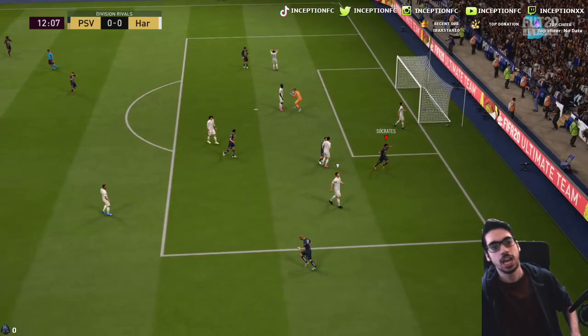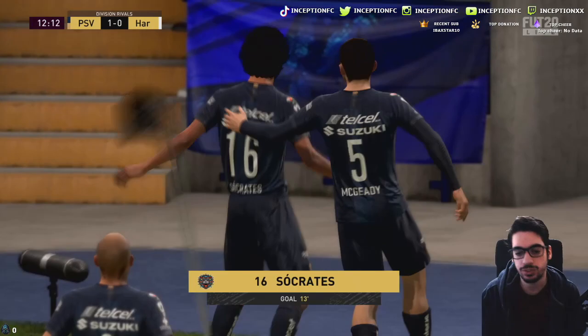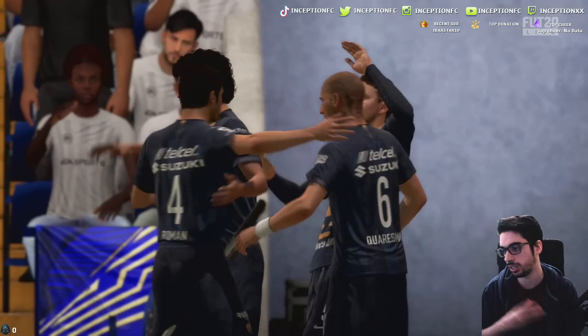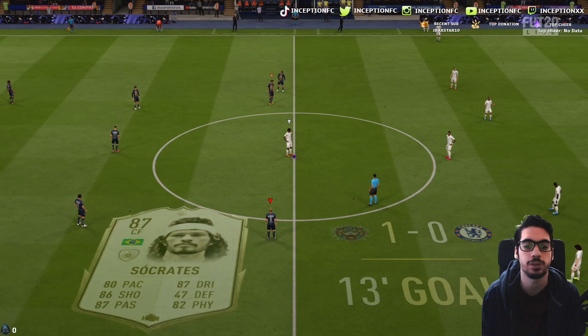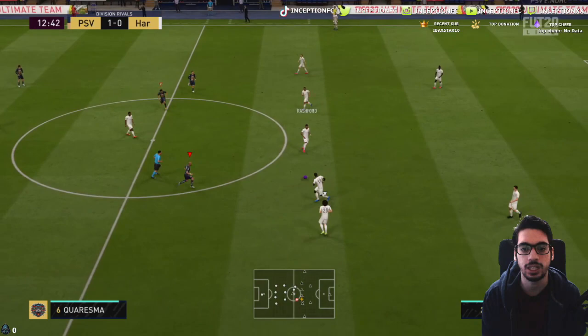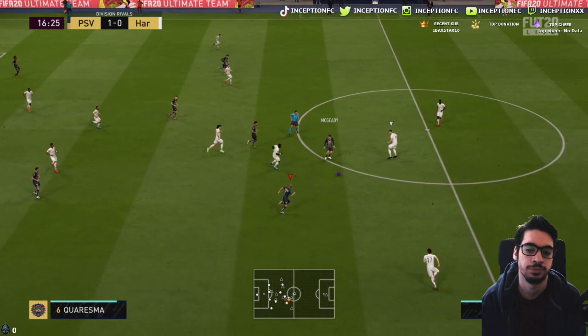Socrates is a fun card to use — with the Engine chemistry style it's pretty cool. But you can see McGeeDee there — the big thing with this card is that his skill moves come off very, very fast. A regular fake shot is very emphasized from certain players, but because his skill moves are really nice and his dribbling is pretty good, the way he does the skill move is very fast, which is obviously more beneficial. I want to force a run here with him to see if I can get that with Quaresma.